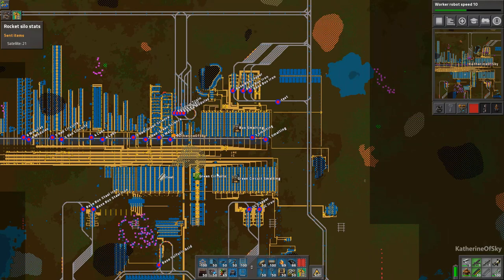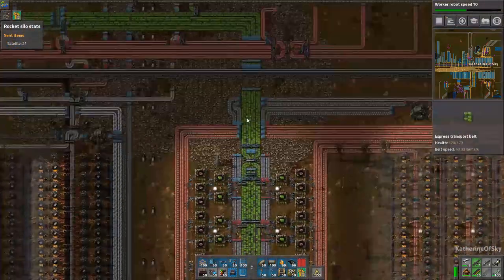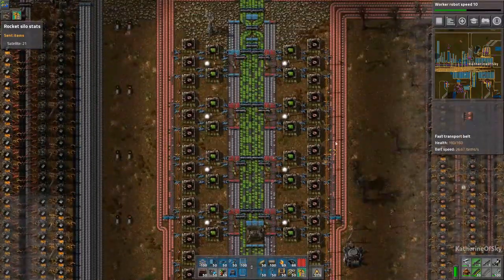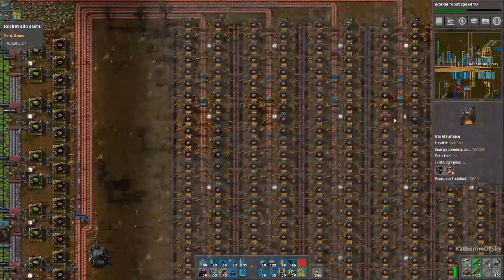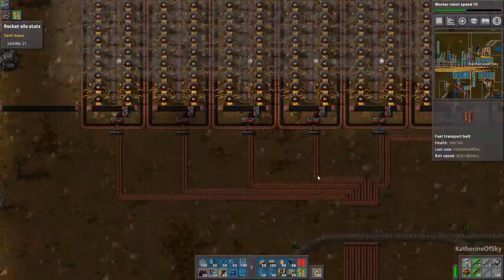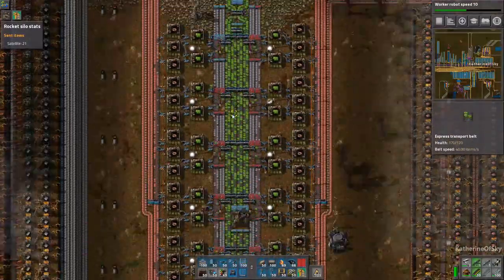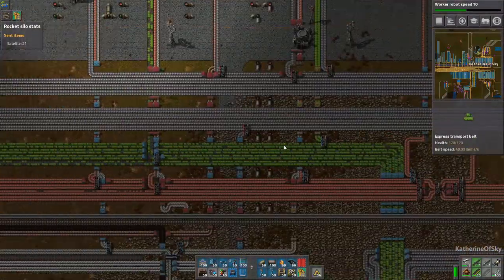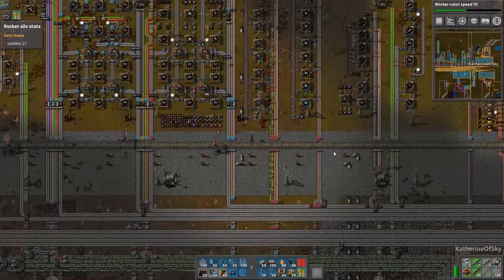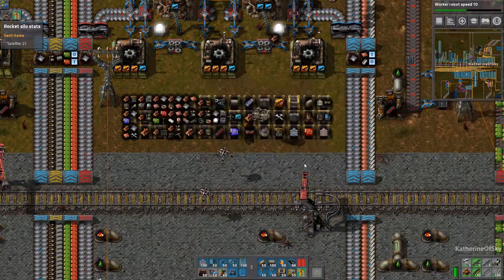We could grab some green circuits from this array and have them shipped down here to supplement these lines and maybe have four full blue belts instead of four red belts. All these materials coming in are actually red-belt throughput, not blue belt, even though there are blue belts in here. So this is not making us the maximum amount of circuits that we can provide to different arrangements like solar panels. But that is not the topic of this specific episode — we are going to recycle some of the stuff that's in here, namely things that need to be transitioned to other things.